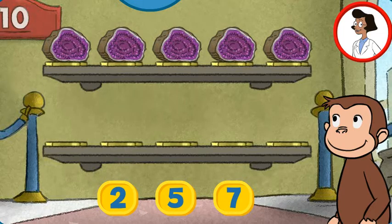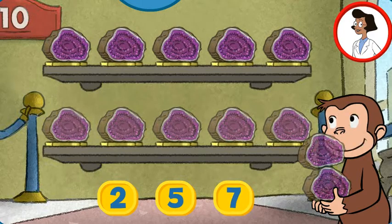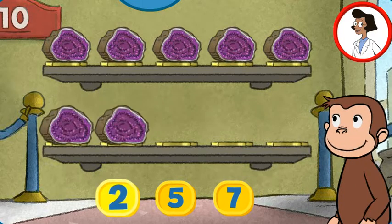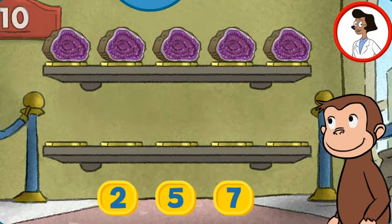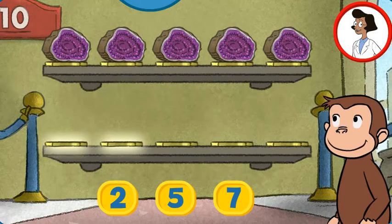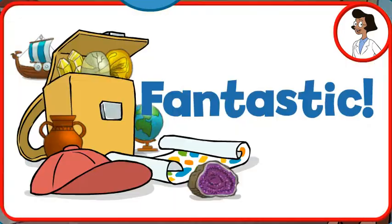Here we have five things. How many more do we need so that we have 10 all together? Seven — I'm afraid not, that's too many. Try again. Two — oops, that's not enough. Let's count the empty spaces: one, two, three, four, five empty spaces. So how many things do we need to fill these empty spaces? Five! That's it, the exhibit now has all 10 things. Fantastic!